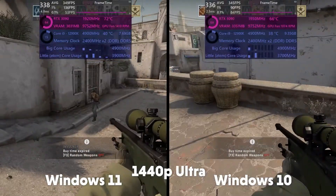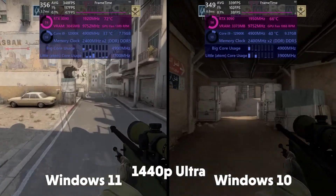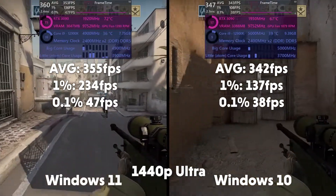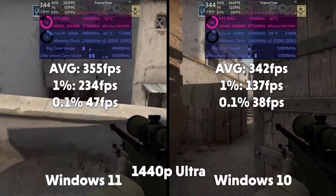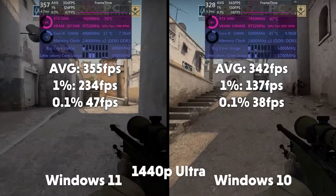Next up then is CSGO — everybody's favorite FPS. The core utilization again is vastly different. FPS average coming out at 355, 1% of 234 and 0.1% of 47 for Windows 11. Averages of 342, 1% of 137 and 0.1% of 38 for Windows 10.